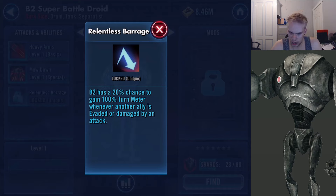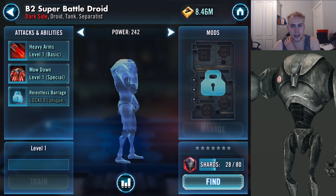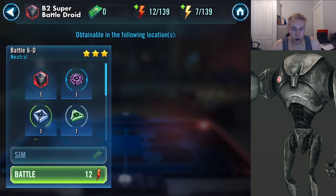Reckless Barrage: B2 has a 20% chance to gain 100% turn meter whenever another ally is evaded or damaged by an attack. This is only level one — at level seven it may be a 50% chance, which means your B2 Battle Droid will get to attack a lot, maybe two or three times every turn. And he can be farmed right next to Wedge in Battle 6D Neutral.